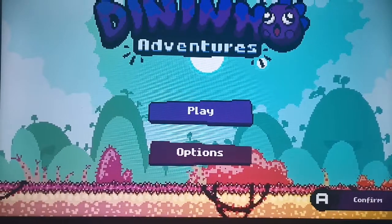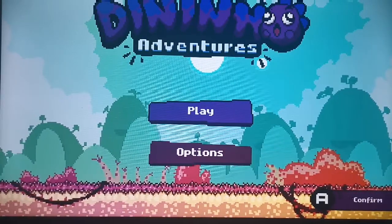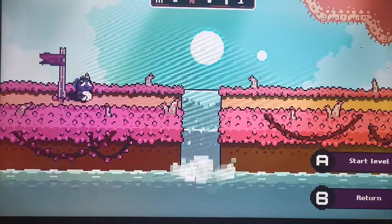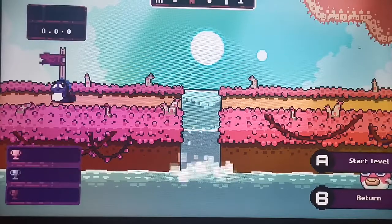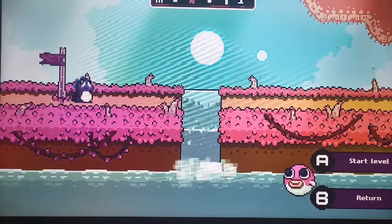Here we go, you've got your menu. Very simple play options. At the bottom there it says press A to confirm, which is what we're going to do. Let's get straight in there. Now this is where you would start your first level, but what we're going to do is go back and do the little training thing first.